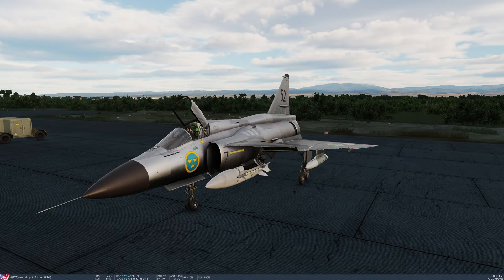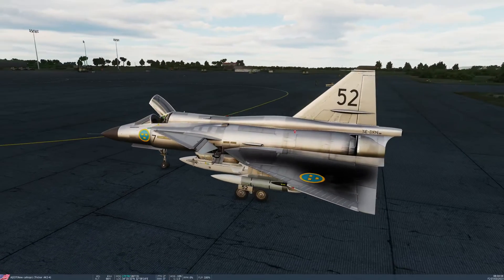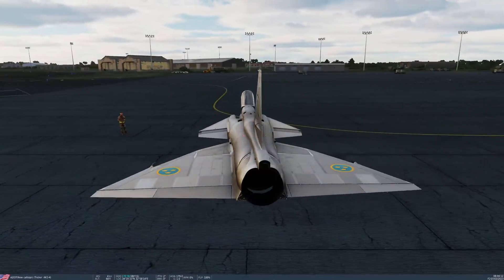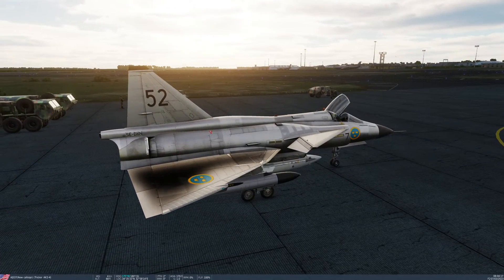There is a switch in the cockpit to manually extend the RAT. It will also extend automatically in the event of main generator failure, giving us access to power. This aircraft is actually modelled after a real-world Viggen, Sierra Echo Delta X-Ray November, an aircraft that I've actually seen in person. So I thought I would choose this particular livery.